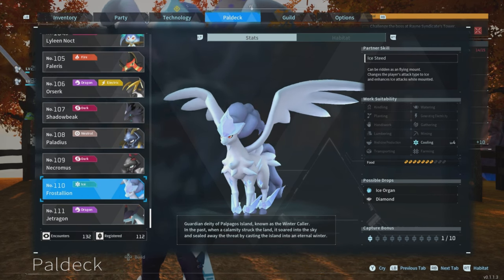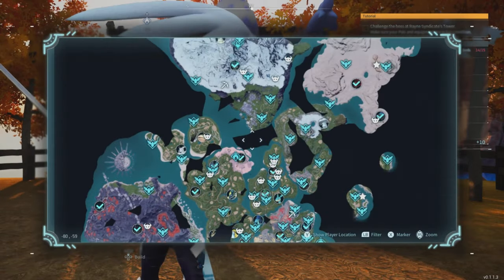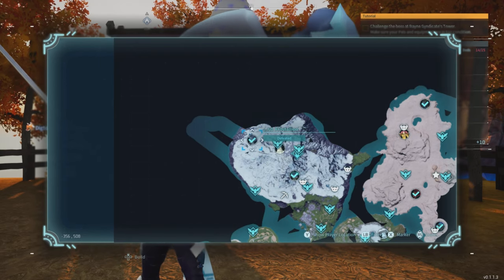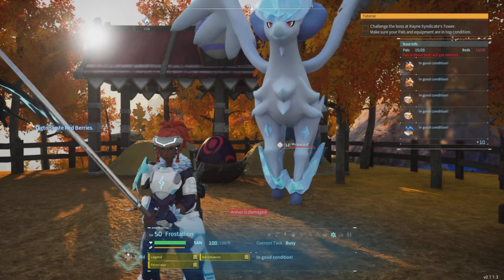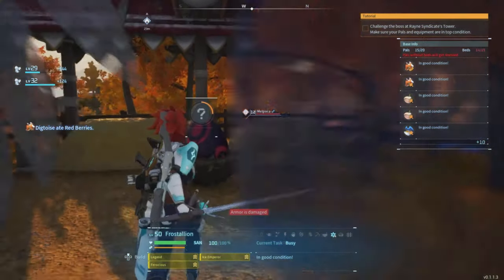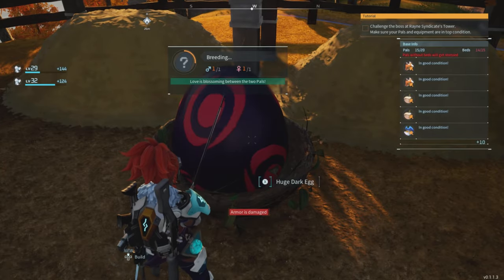Now the Frost Stallion is pretty much going to be the same thing, but we know exactly where we need to go in order to get one. There's only one spot where you can get it and that is the alpha version right over here. After you have captured a male and a female version of a Hell Zephyr and a Frost Stallion, take both of these over to your breeding stable.